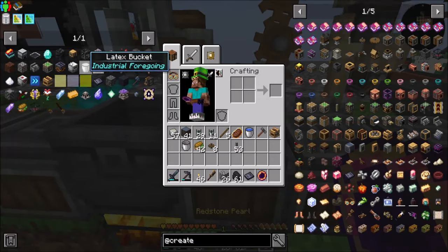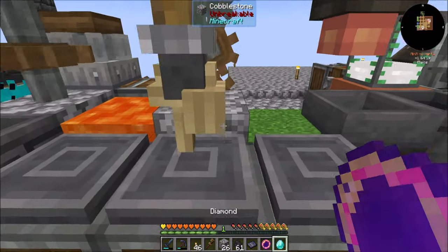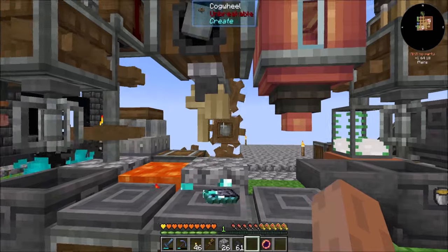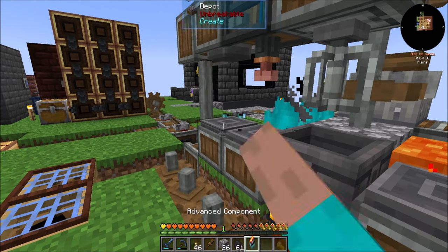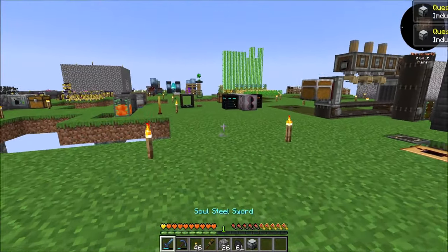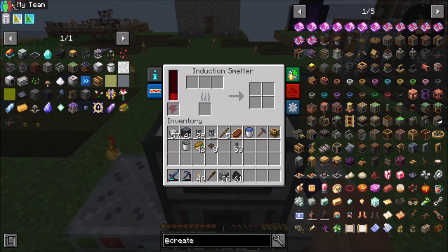There's my Redstone Pearl. My advanced noble components is just a diamond — we can make more if we need — and then a sturdy sheet and those other components. We've got advanced components. We've got an induction smelter, which is a quest complete! Quest completions. Boom. Now we've got power.